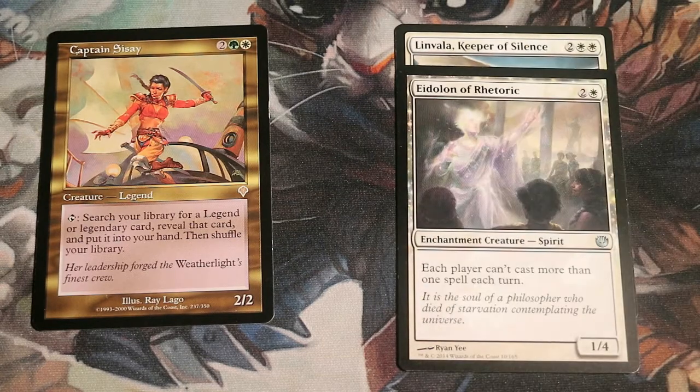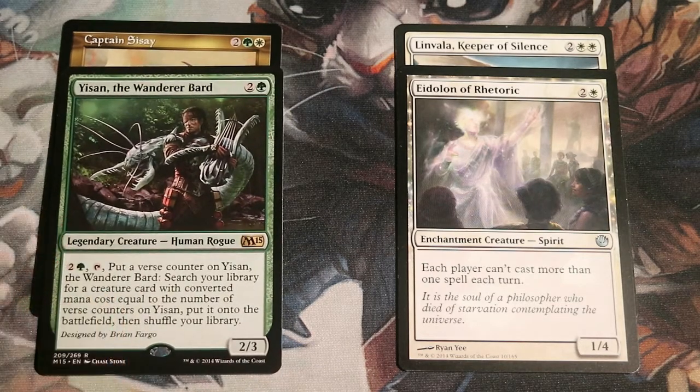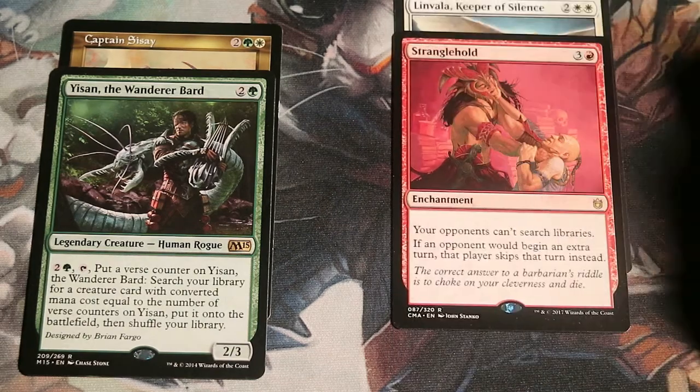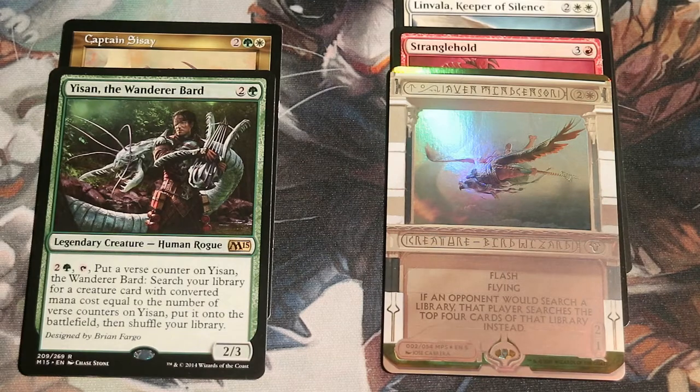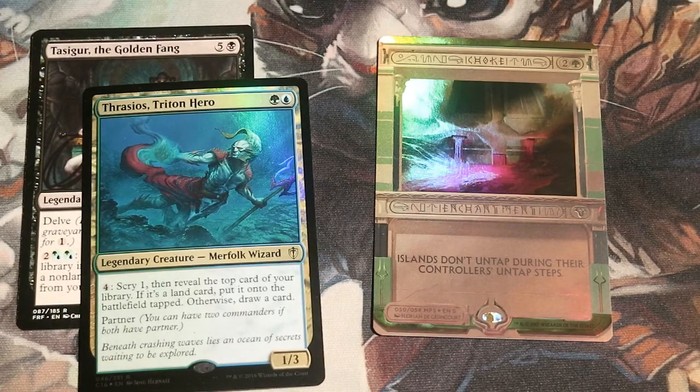Some good old stax cards we talked about earlier are good once more. The Eidolon is good once more — Sisay is quite shut down by it. However, we're starting to see a difference: Yisan doesn't care one bit about the Rule of Law effect, since Yisan doesn't cast spells at all. However, both Yisan and Sisay, who search their library, suffer greatly at the hands of Stranglehold and also Aven Mindcensor. Searching the library is quite important for them, and shutting that down is quite good.